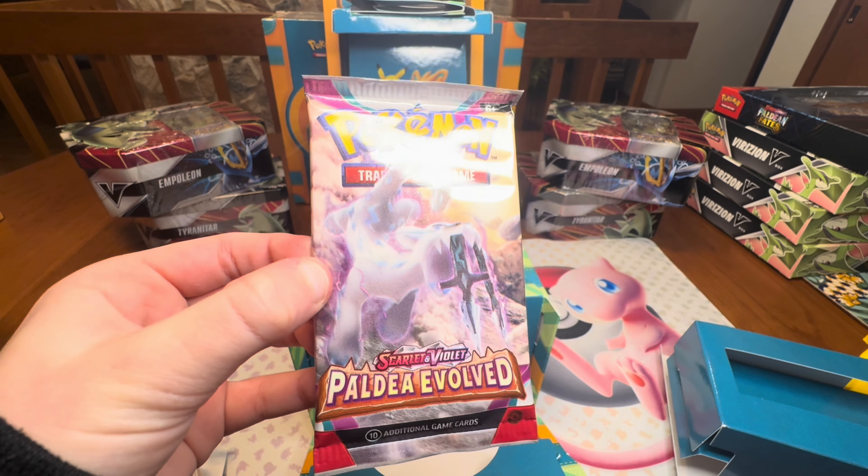Next pack. Scarlet and Violet — Clauncher, I like him cause he's a Water type and I like Water types. Dolliv. Quaxley — always pick him in the game, best starter. Ponyta. I pick Sprigatito for some reason, he's alright. Kilowattrel. Heracross.